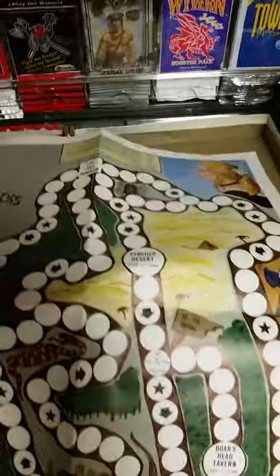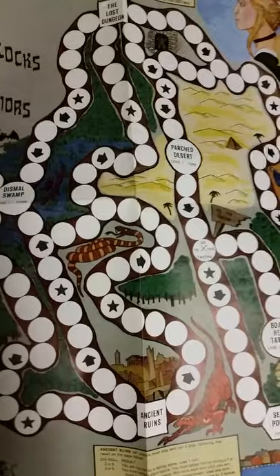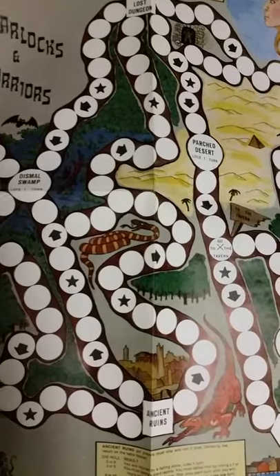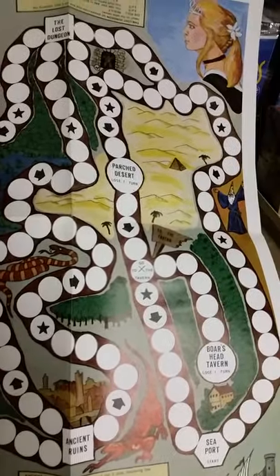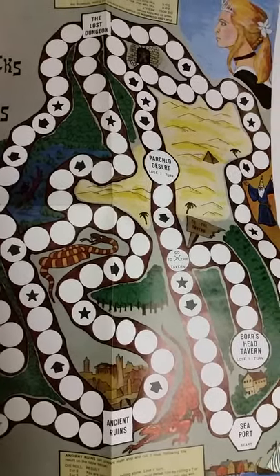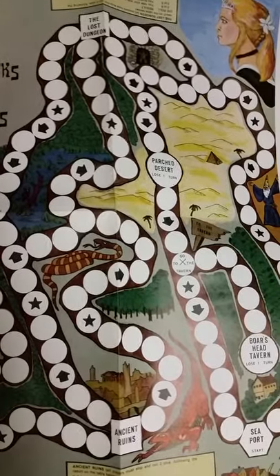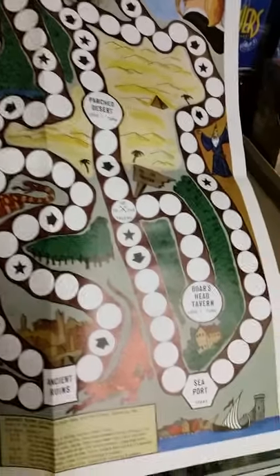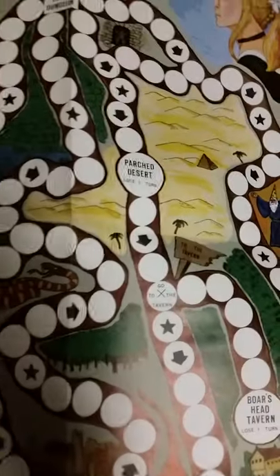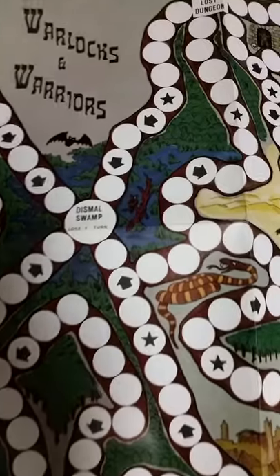This is a roll and move game with some twists. You're going to notice several different kinds of symbols and locations on the map itself. The goal is to escort the princess back to the safety of her father's castle, but first you have to visit a few of the different locations on the map, while others will provide maybe a benefit or a detriment to your travels.